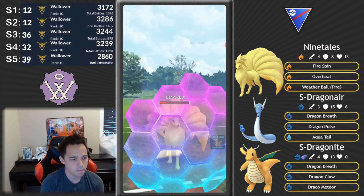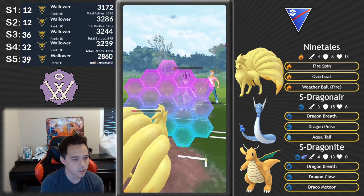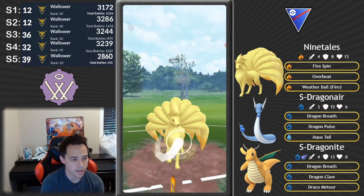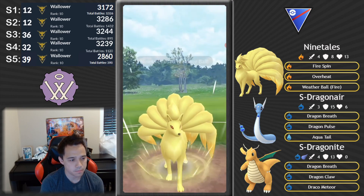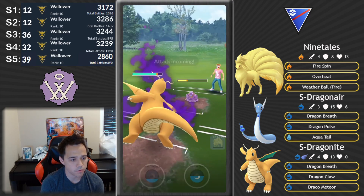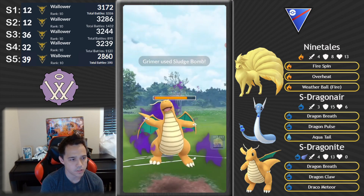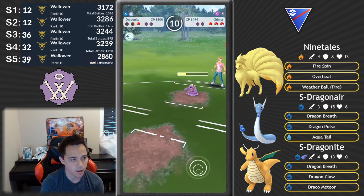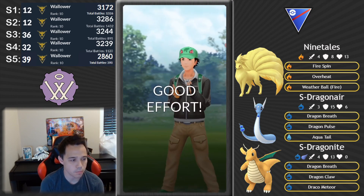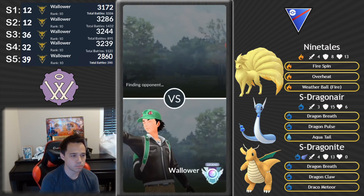I'm gonna have to shield up here if I want to take this Rapidash down. Double shielding Body Slams feels really bad. But the Grimer does come back in — I get the last shield with Weather Ball, but unfortunately this switch was a little bit miscalculated. Obviously they're gonna get to a Sludge Bomb and take out my Ninetales, but if I didn't switch I was just gonna get Poison Jabbed down. Try my best — but it's game. Alolan Grimer too powerful.